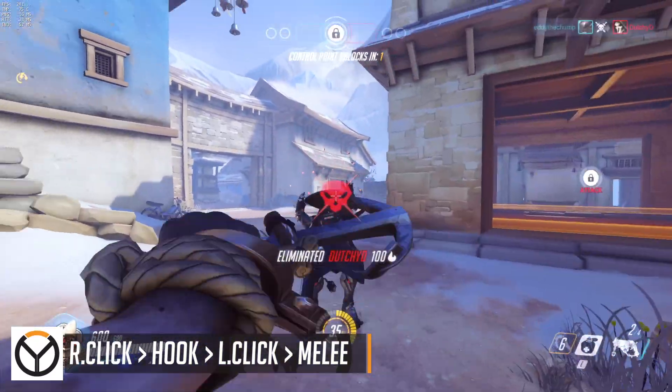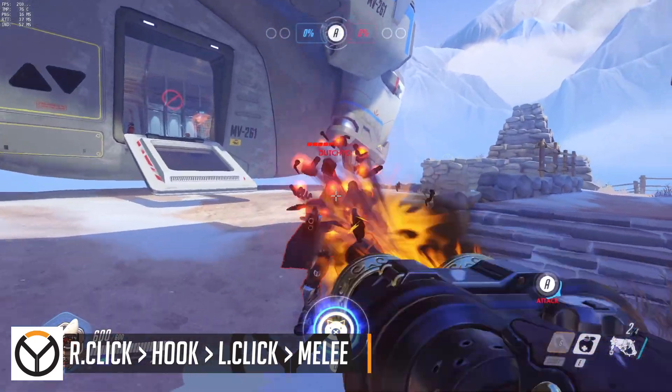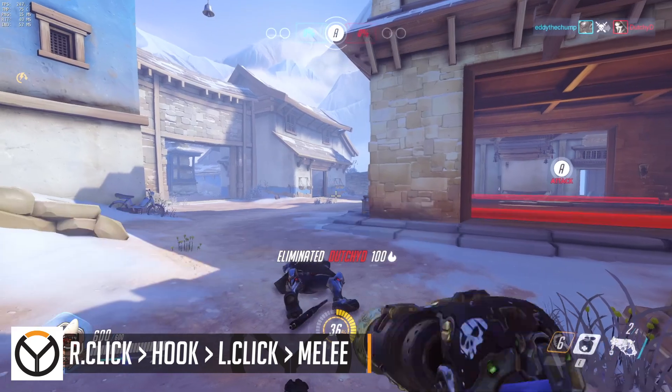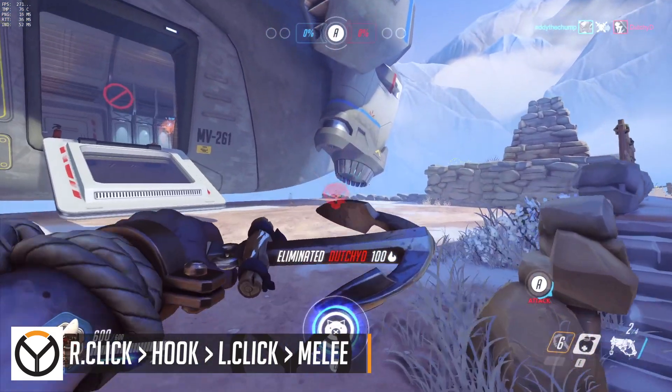It all comes down to what Seagull called the pro combo. Most people just try and hook a target, shoot, then melee, whereas Seagull showed an optimized version. In the following examples I'll show you his method: first you right click at a distant target, then hook, then left click, then melee.